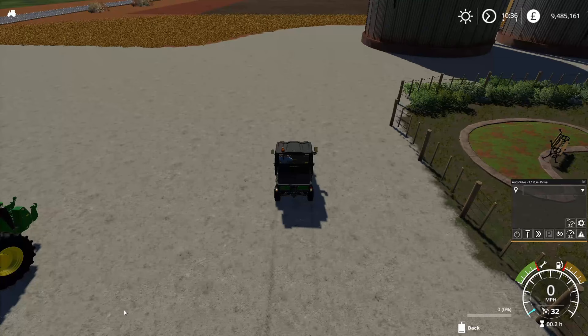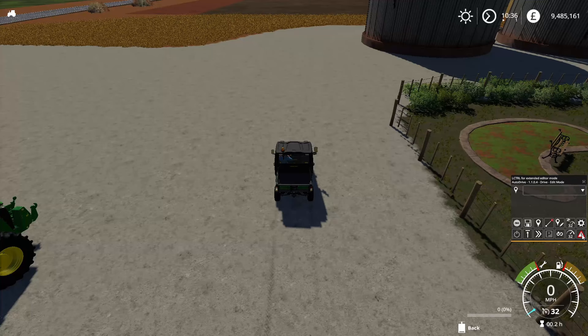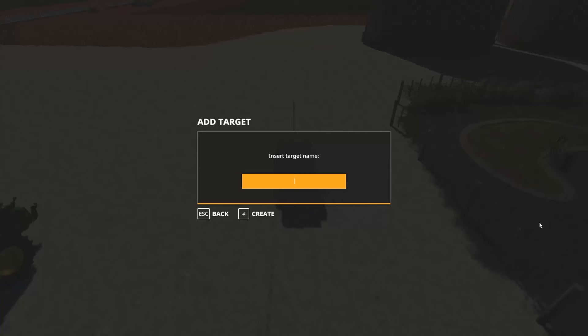We need to switch AutoDrive on, so click on the centre mouse button and then turn on the little warning triangle — that switches it all on. Then you go to the drive record button, click that, and you'll see a red bar come up. That's going to be our starting point. So we'll give it a name — we'll call this 'Home Farm'.